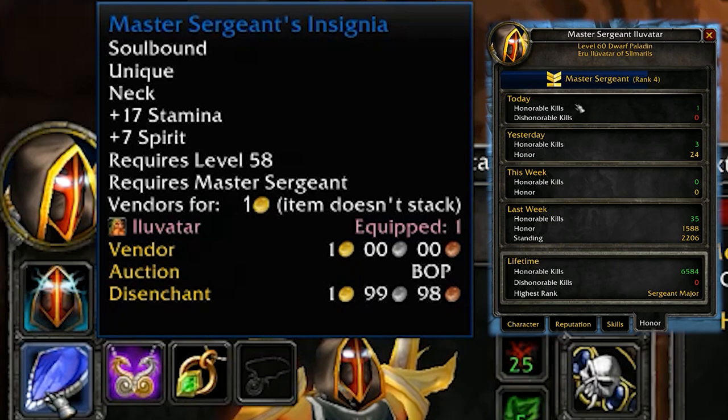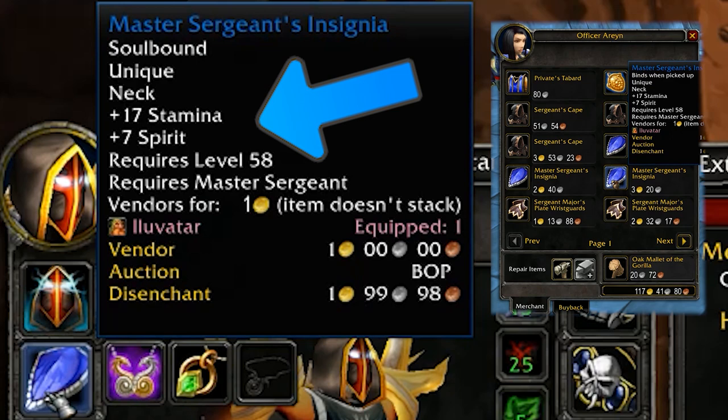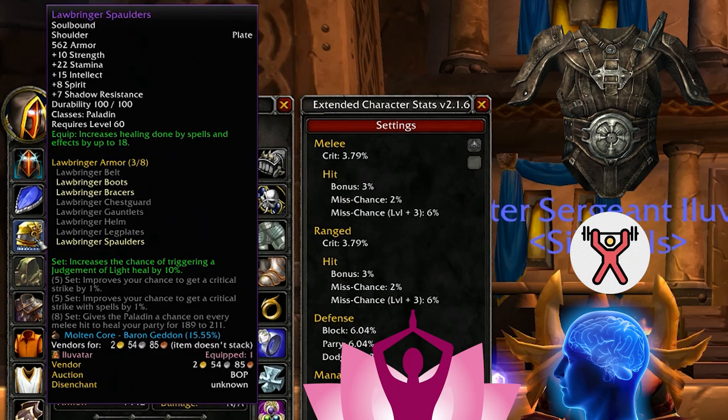For the neck I have the Master Sergeant's Insignia — you need to be Master Sergeant rank to buy it, but you can equip it at whatever rank you end up at. It has 17 stamina and 7 spirit, and you buy it from the PvP vendor in Stormwind. It's a really nice piece for survivability. Next are the Lawbringer Spaulders, which I have simply because of the high armor value, lots of stamina and intellect, and they increase my healing potential since you'll be healing yourself after bubbling.